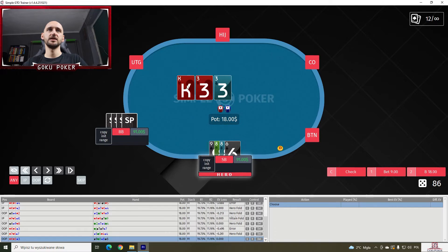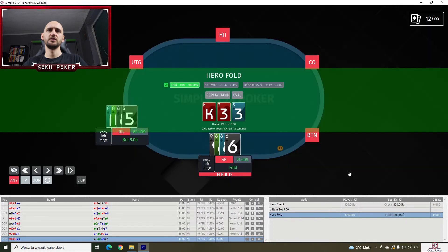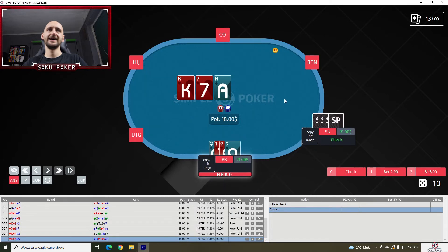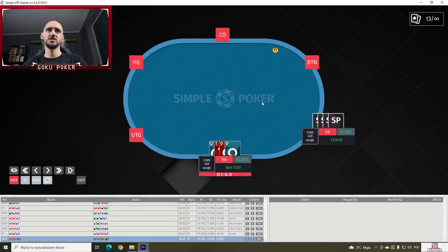Nine-eight-eight-six on a king-three-three — we check and fold. Queen-ten-nine-nine on a king-seven-eight with two hearts — we also have two hearts and a backdoor flush draw. I think we bet nine, but we should just check behind. In heads-up small blind versus big blind, we really do a lot of checking in Omaha — a lot more than I would expect. Which is good, we're learning something.